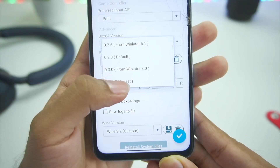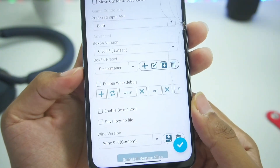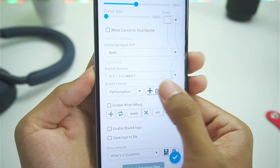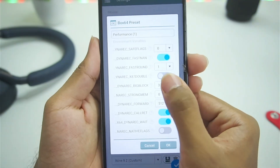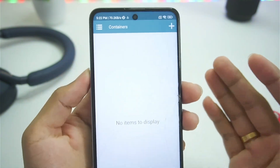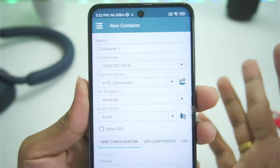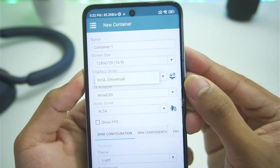Go to settings and select the latest Box 64 version, which is 0.3.1.5 — a very new Box 64 version. Choose the latest performance preset and duplicate it. Set the safe flags level to 0. You can also set the dynamic big block level to 0 for best performance, but it's not really recommended as it might cause some games to crash.